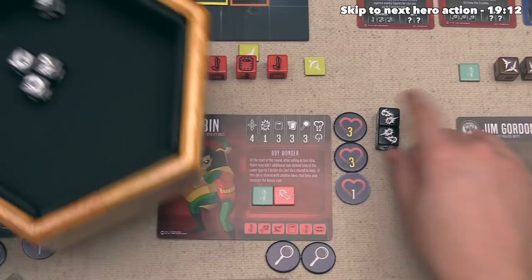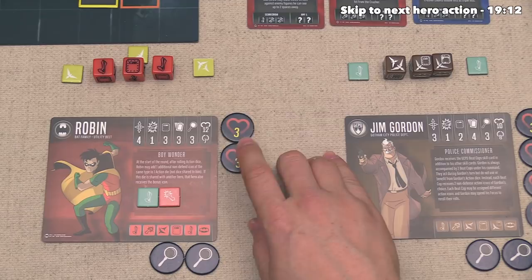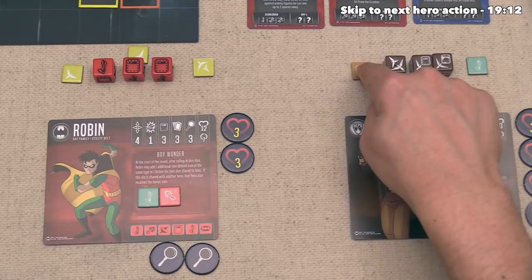After taking that damage, Robin has now decided to go on the defensive. Heroes can do this every time they take at least one wound, so they are going to select this die to turn into a defense icon. Since that was shared over here with Jim Gordon, the effect is also shared, even though Jim Gordon has already used this move action. So overall that helps Robin defend themselves as well as Jim Gordon.